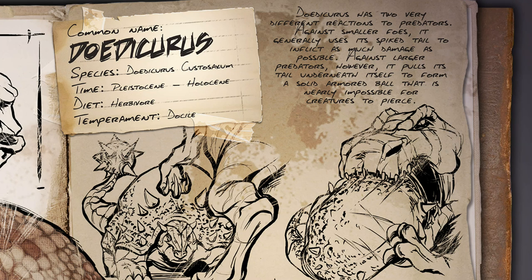It says Dodicorous has two very different reactions to predators. Against smaller foes, it generally uses its spiked tail to inflict as much damage as possible. Against larger predators, however, it pulls its tail underneath itself to form a solid armored ball that's nearly impossible for creatures to pierce. So just imagine it as a turtle when a T-Rex comes along. In the picture here, it shows a T-Rex trying to bite into it like a coconut,